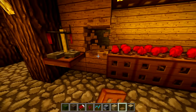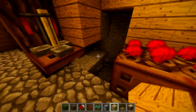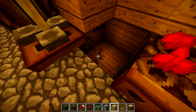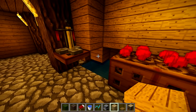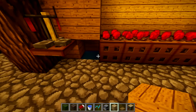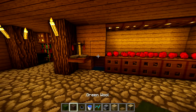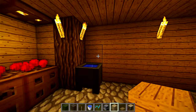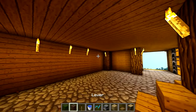Right here we can do an infinite water source. All you do is make a two by two hole, place water in each corner, and it becomes infinite. Or you could use a cauldron - put that right there and fill it with water. Since that doesn't have a specific use in this build, we'll take a lever, place it above that, and make it look like a sink.